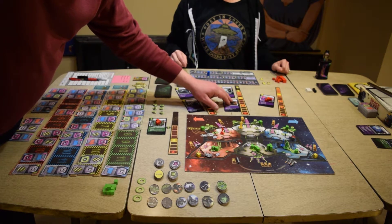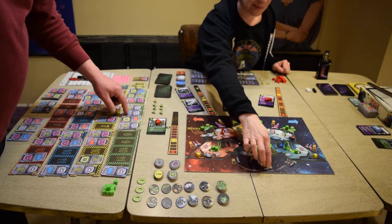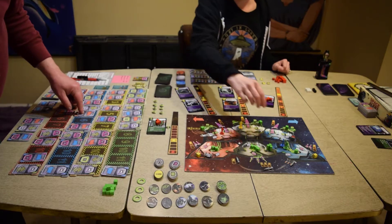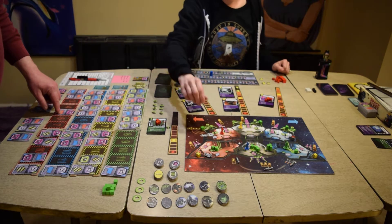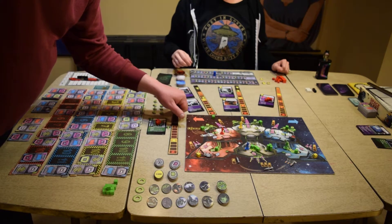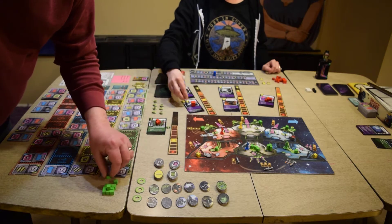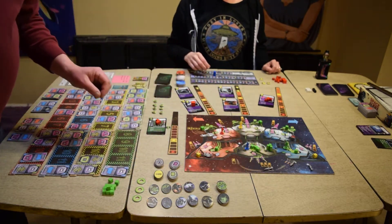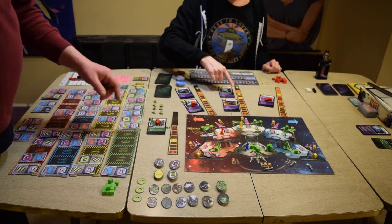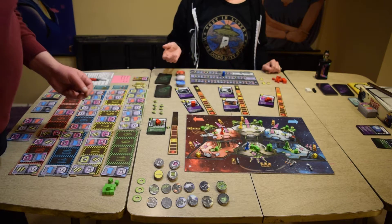Turn five. Green fires another rocket — we've got rockets all day. Yellow does nothing, blue moves, red fires a laser. Damage calculation: laser and rocket striking the plasmatic fighter — four plus three is seven damage, two shield, five gets through. You can be as plasmatic as you like, but you're off the board. Threats advance. The destroyer and rocket also advance.